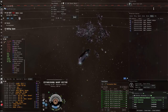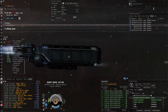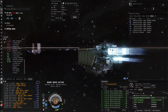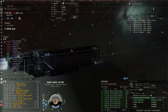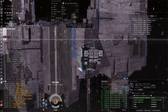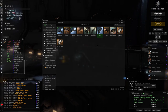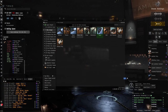Then I'll come back in the Coercer and just go crazy on the salvaging. The Tayra looks so much like the Badger but just a lot bigger - it looks pretty epic, like a proper transport ship. I really like the sleek design and straight lines that the Caldari industrials have. I used to use the Amarr industrials because I'm an Amarr character, but I changed to the Caldari ones.